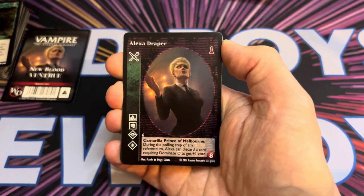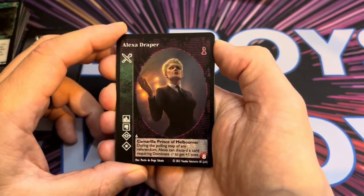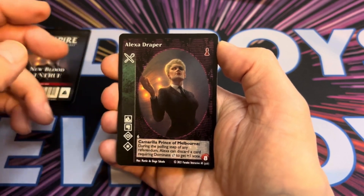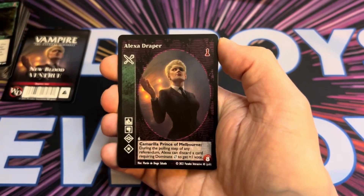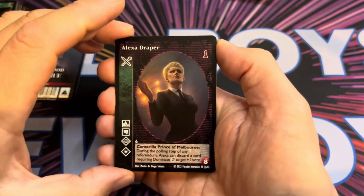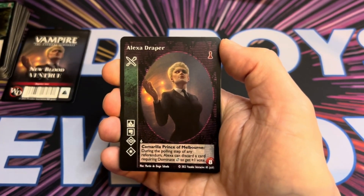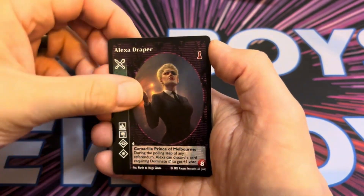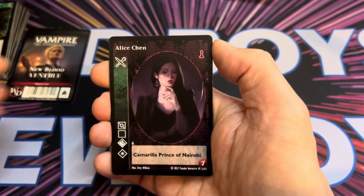She is the Camarilla Prince of Melbourne. During the polling step of any referendum, Alexa can discard a card requiring Dominate and get plus one vote. One of the overall themes of the Ventrue is that, because they are in charge of the Camarilla, we should see voting and the ability to control other vampires.